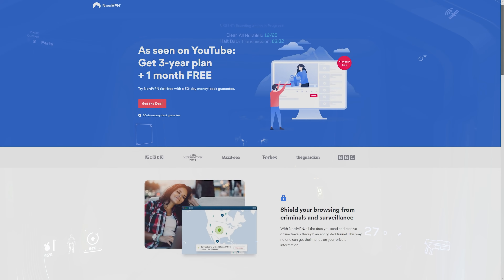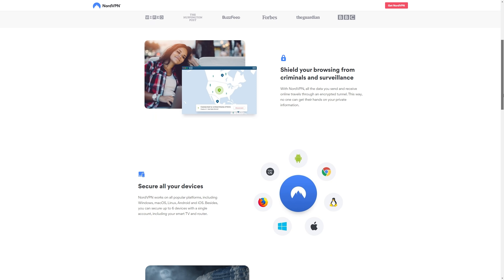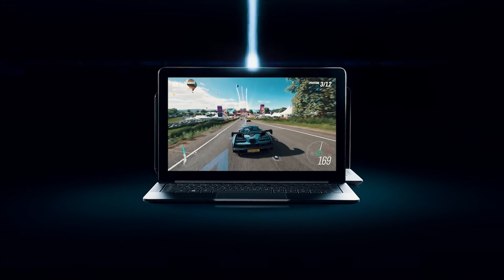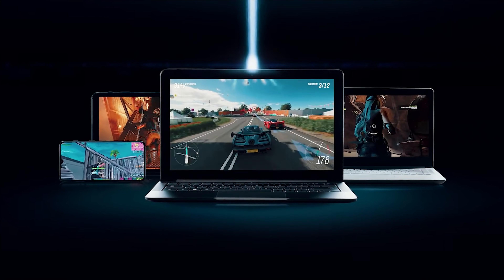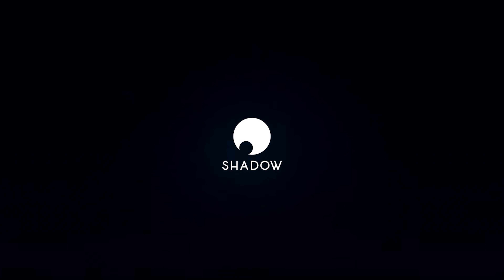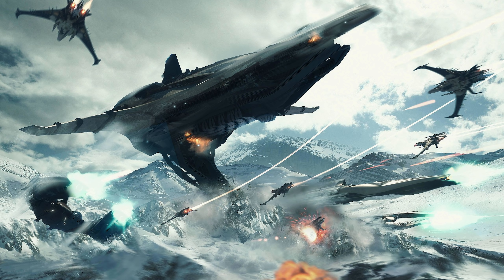I'm also a massive shill for NordVPN — check out the links below if you want a discount and you're looking for a VPN. Shadow Gaming PCs: if you want to rent a gaming PC rather than own one and leverage your internet connection, it's a really good choice for a lot of people — check the links below. We're also giving a Banu Merchantman away throughout July; all you have to do to enter is comment on any of my Star Citizen videos made during the month.